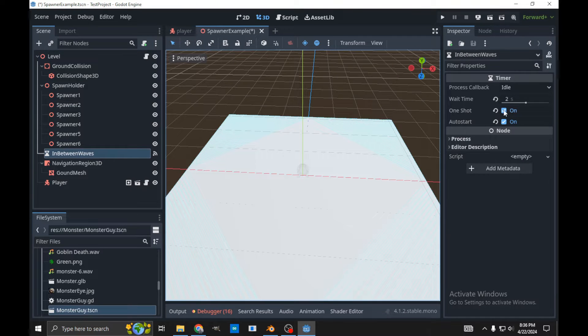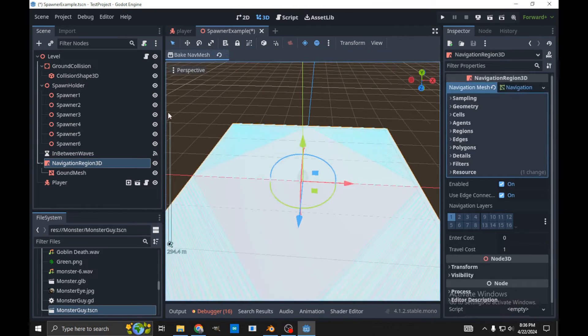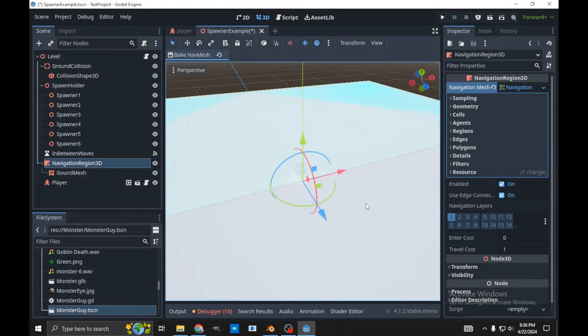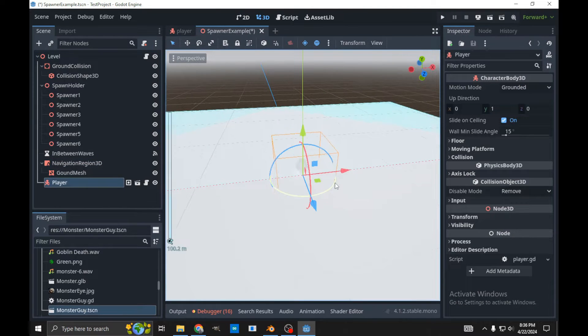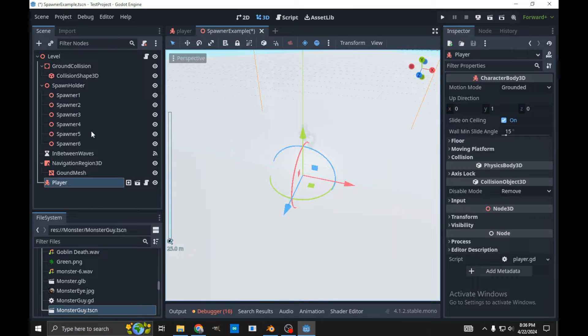We have one shot and auto start checked. We then have a navigation region 3D — this is just for our enemies to pathfind to us. This is not a tutorial on how to make the enemies; I already did that in a bigger tutorial. This is just on how to spawn them in the level. We then have our player, which is just a standard FPS controller. I'm going to play it and we'll see how things work, then I'll go over the code.